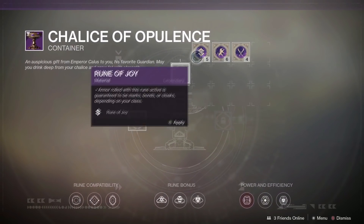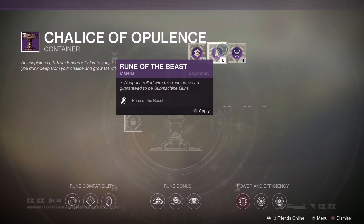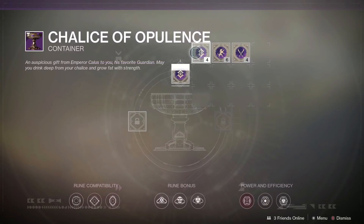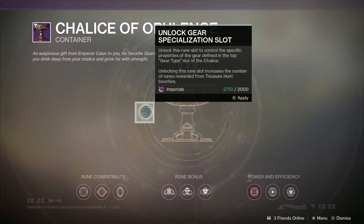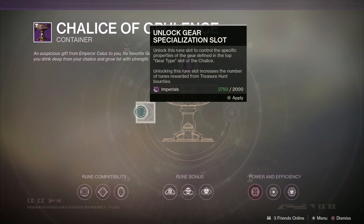Now, this is my Chalice of Opulence. I don't fully understand it yet — like, why should I put this one there? All I know is I've got one open slot now, and with the coins I just achieved from doing all those 5,000 Glimmer boxes — easy money — I can unlock another part of my Chalice.